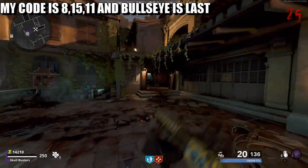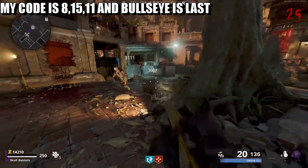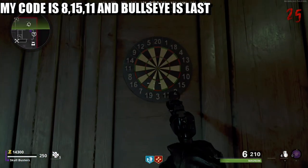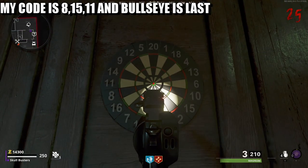Head over to the Pack-a-Punch because there's going to be a dartboard in there that you need to punch the numbers into. I've got crawlers — that's what I wanted. The dartboard over here is on the left, so we need to punch in the numbers. I believe it's eight, fifteen, eleven — bullseye.